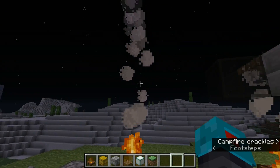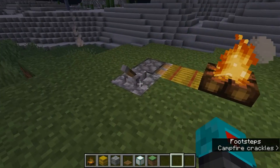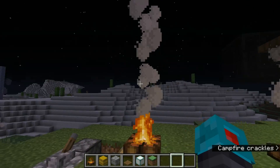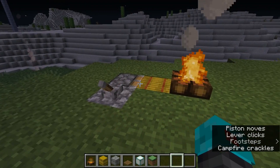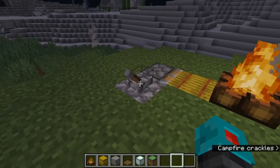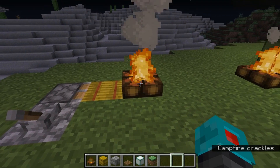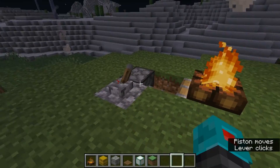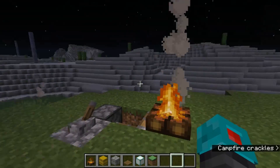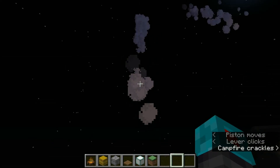Another way of using these smoke particles: they go up about 9 blocks normally, but if you move the hay bale under them they go up higher, which allows you to turn this into a smoke signal. There are two ways of releasing these smoke signals. You can do something like this, where a sticky piston pushes a hay block underneath the campfire in order to activate the higher smoke particles. This is the most flexible way — it allows you to send out long signals, or you could put it under there and then count to 5 and pull it back out, and it'll send off just a short puff.